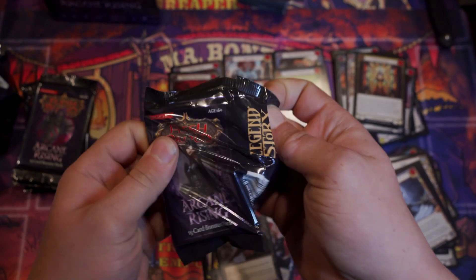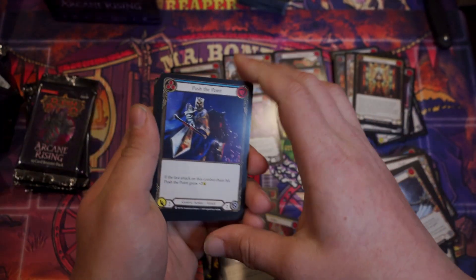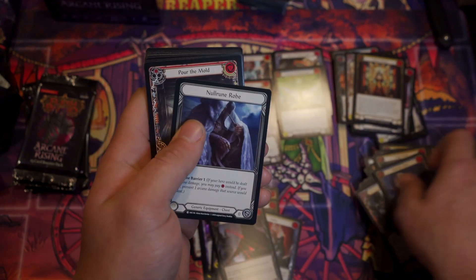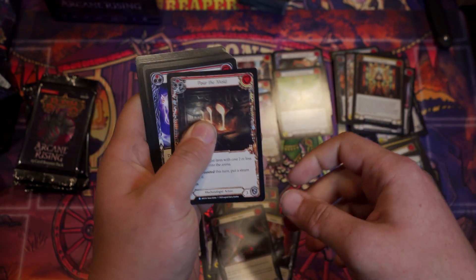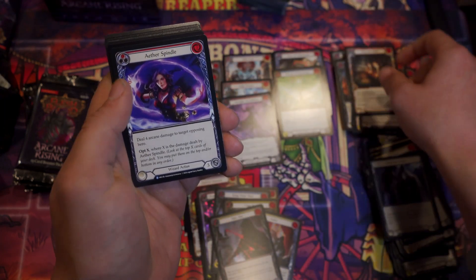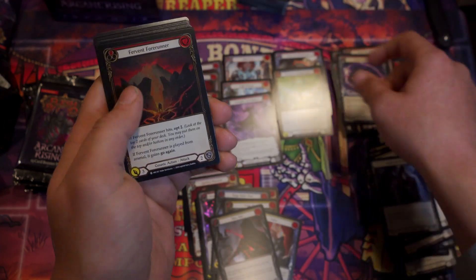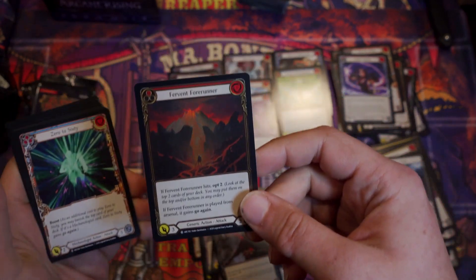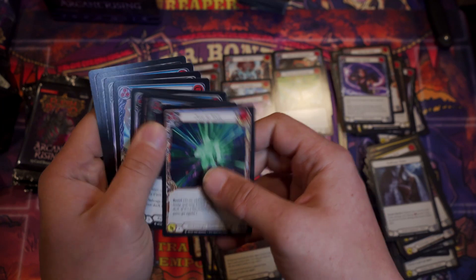Every time I see Pedal to the Metal or any of these Mechanologist cards, they're so pretty. I think they're something awesome, and you just always tell me they're not. Boil Take Aim — solid, decent card, because it's a rare. Show that Ranger Love. Ranger's going to pop off in this new set, and you guys are not going to be ready. I have been ready since Arcane first printing was out — that was the only thing I wanted to play, and I have not won a game with my Ranger.